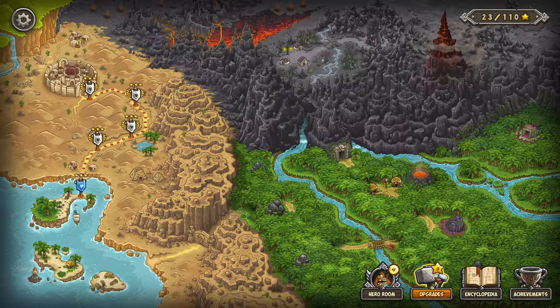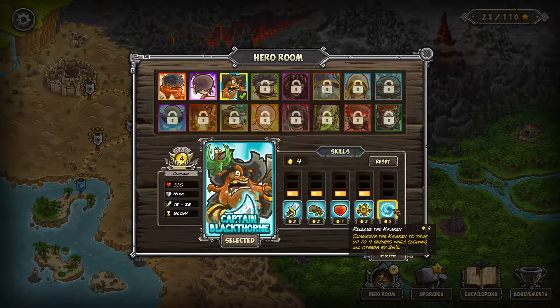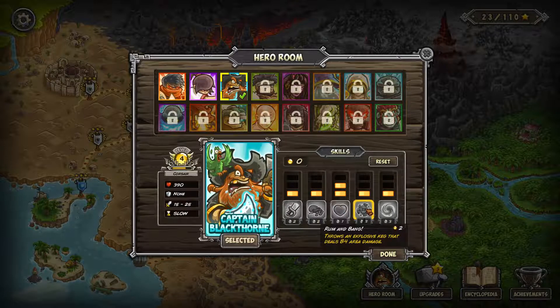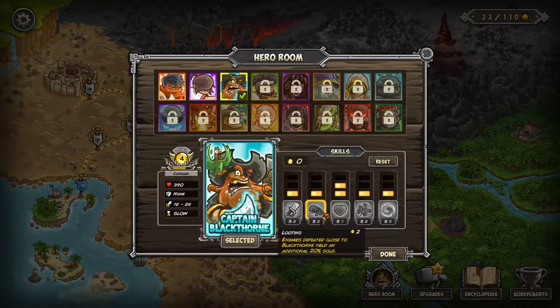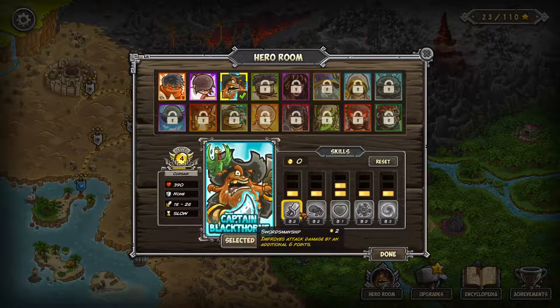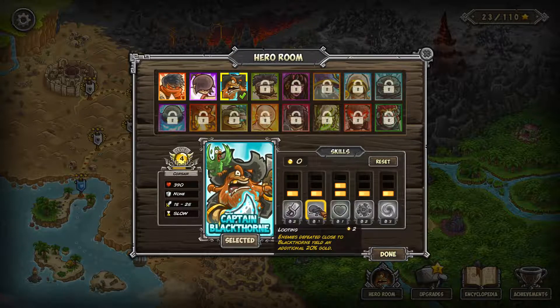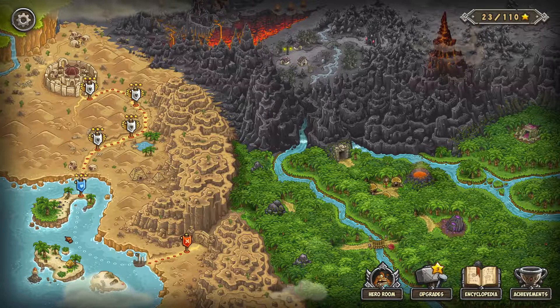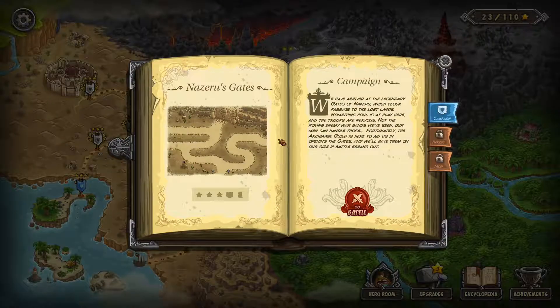We got one level for Blackthorn and have enough for more upgrades. Looking at his abilities: Release the Kraken — summons the kraken to trap up to four enemies while slowing all others by 25%. I'm very curious what that looks like. We'll also spend a point on more life to make him a bit tankier. The explosive keg and the looting ability were nice. There are no more levels here in the pirate cove — we're going straight to Naziru's Gates.